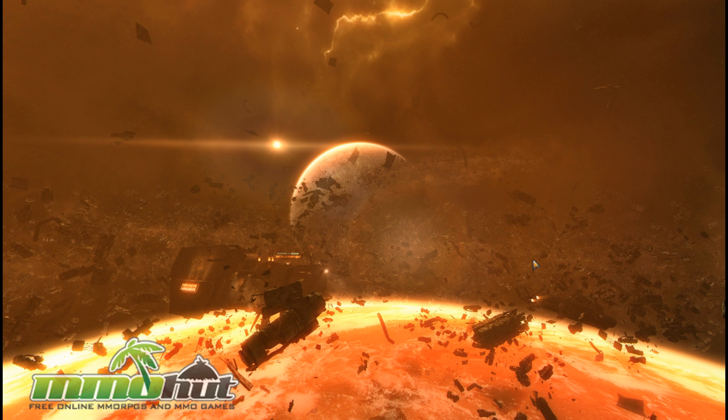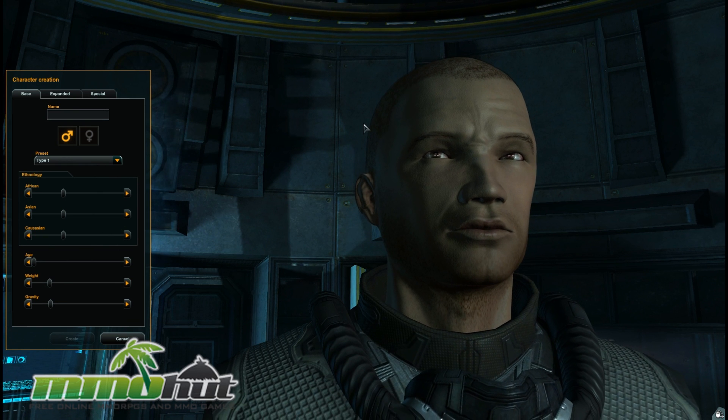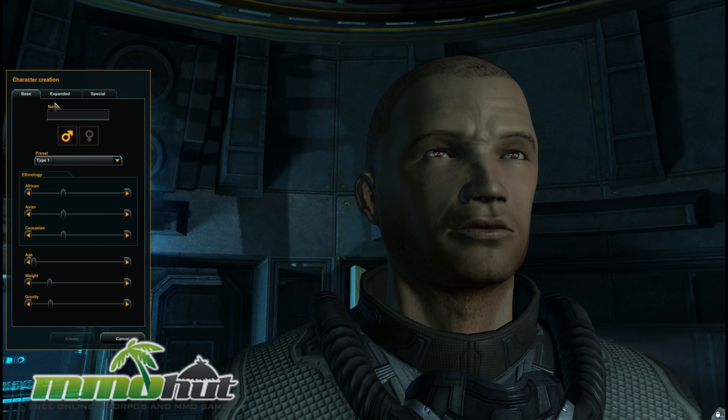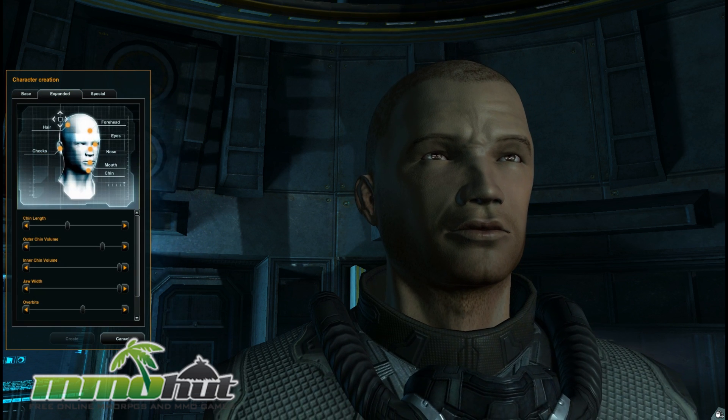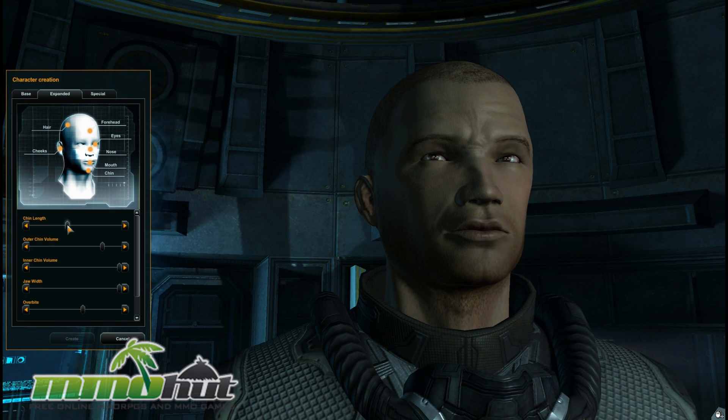There are I think two factions in the game, but we'll see right now. You can see the detail in your character here. I'm not sure how much we'll actually see our character once we jump into the game — I'm sure we'll be flying around in ships. I can see my expanded face, and I can alter my forehead, my eyes, my chin — I'm going to get a massive chin. The bigger the chin, the better.